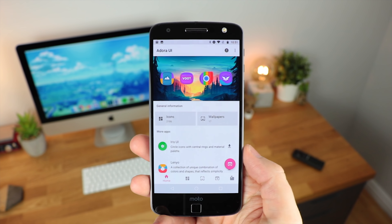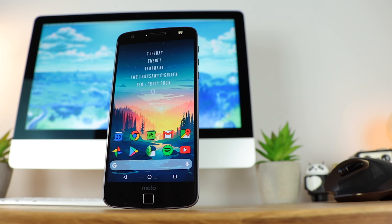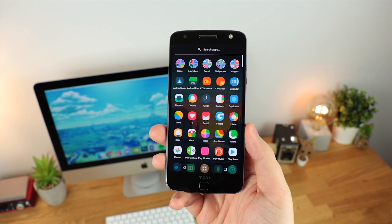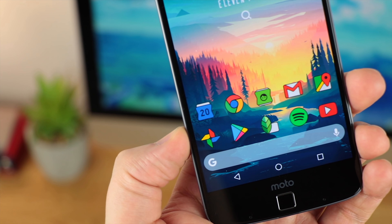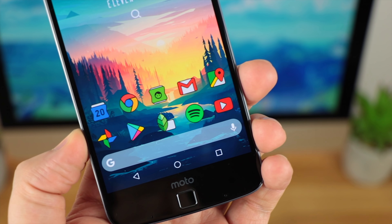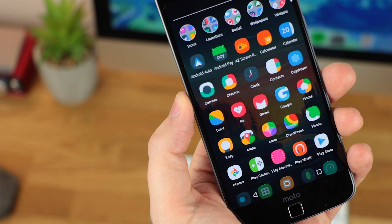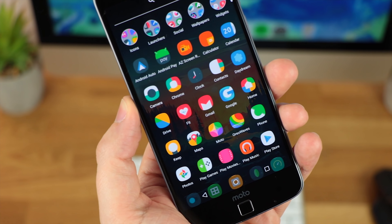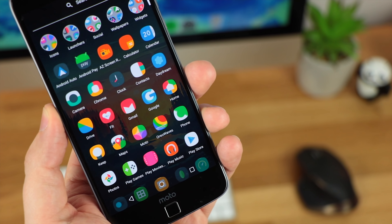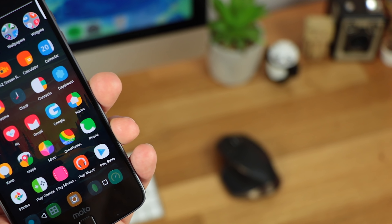And that's going to do it guys for this video. All the icon packs that I've mentioned in today's video will be linked in the description down below. If you enjoyed this video be sure to give it a thumbs up. If you've got any questions, comments, or any more icon packs, widgets, launchers or anything to do with Android that you want me to take a look at then let me know in the comments section or on Twitter at Copper vs Glass. We've also just hit over 60,000 subscribers here on the channel and if you're not already subscribed now is a great time to do so and also turn on notifications so that you're notified any time I post a new video. I'm Michael from Copper vs Glass, thanks very much for watching and I will catch you guys in the next video.